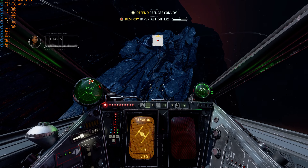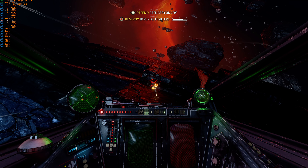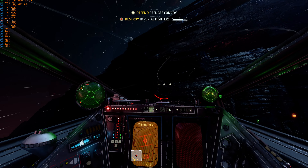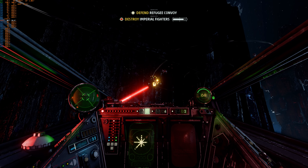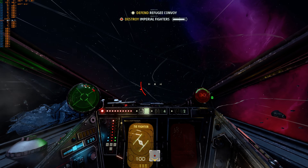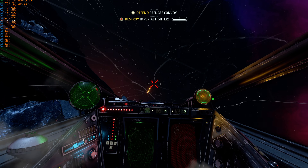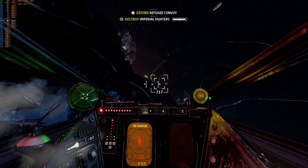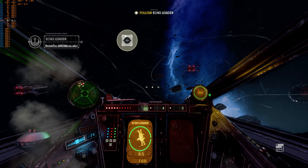That's half of them — keep pushing. Got a tail. They won't bother you again. You're too kind. Keep your fighter — they'll send more TIEs soon. Echo Squadron, let's get in position and escort these transports. I'm right beside you.